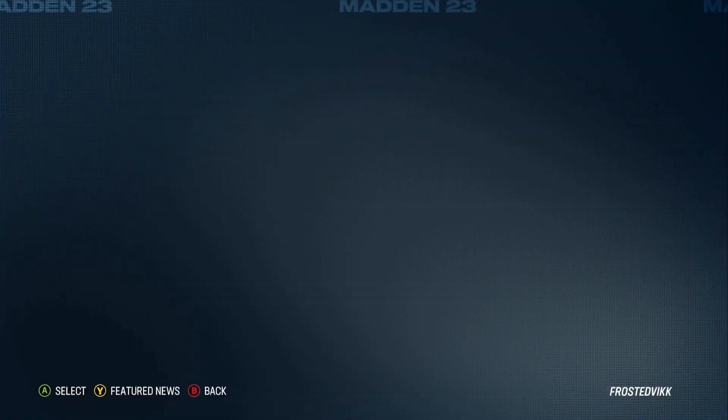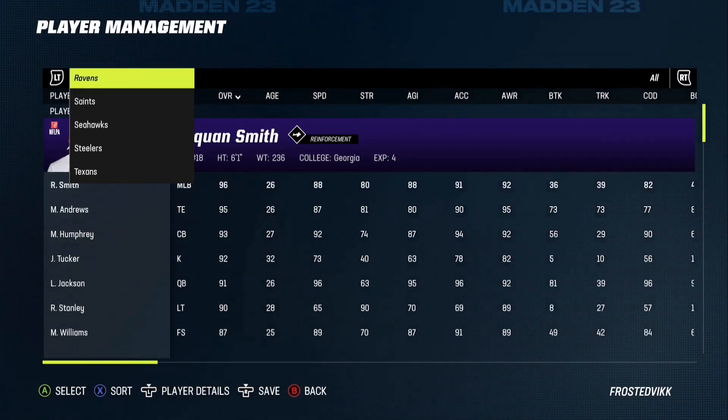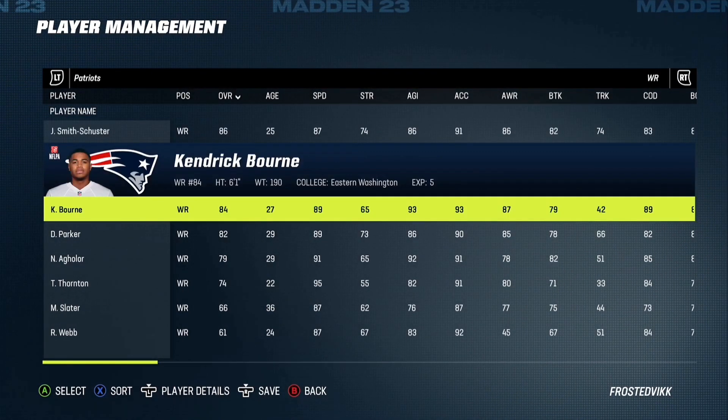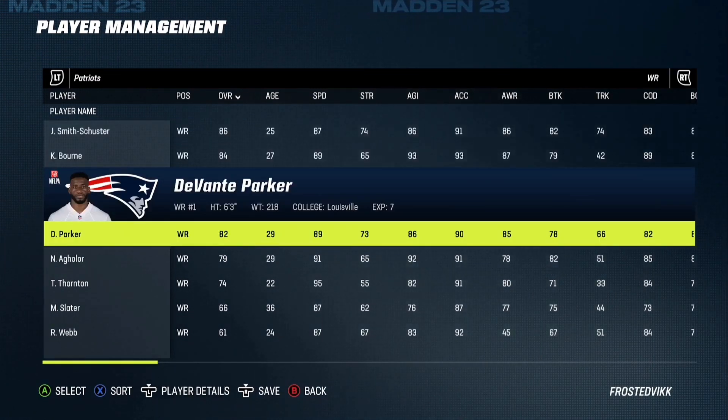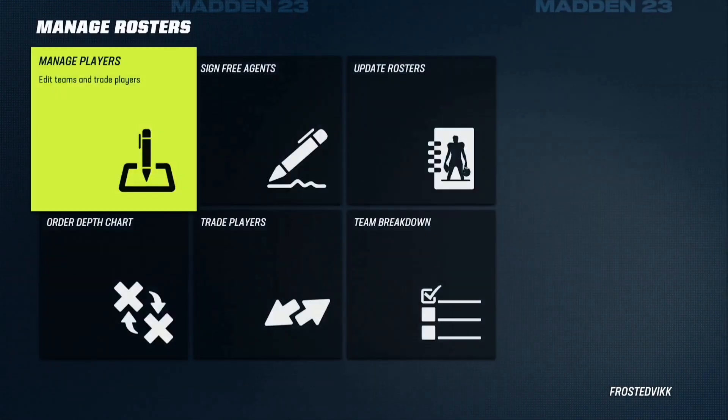So let's check them out right here — let's see if we have Juju on the Patriots. Go to Patriots, wide receiver — Juju Smith-Schuster is on the Patriots wearing number 19. You have Derek Carr on the Saints, 84 overall. Looks like they updated their overalls as well. You can pick a different roster if you don't like them.